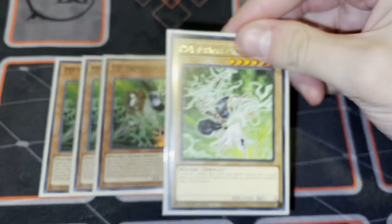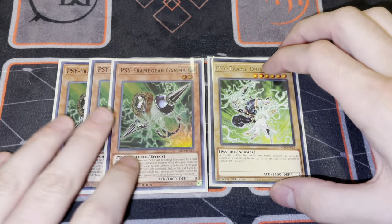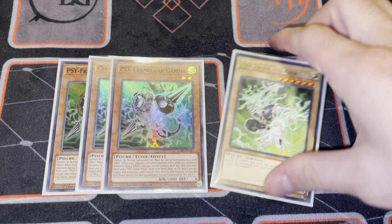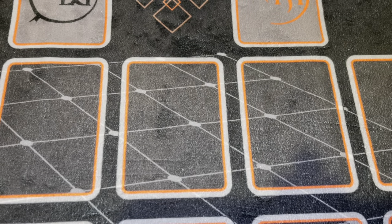The other hand trap package we play is three copies of Gamma and one Driver. This is pretty much a staple in Virtual World. One of the things you'll notice is that I'm not playing Desires - I don't think Desires is even worth playing in this deck right now. Depending on your list and your budget, that's going to dictate a lot. But for my personal list, I opted to play Gamma and the Driver, and it's just a fantastic package to have going first or second.